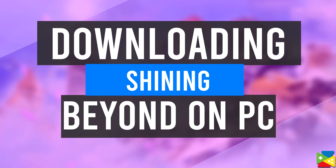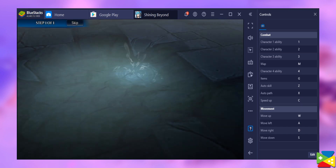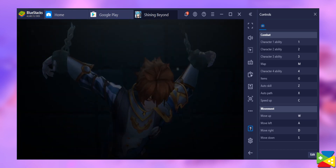How to play Shining Beyond on PC. Installing and playing mobile games on your computer is actually quite simple, especially when using BlueStacks, our Android emulator, which is both easy to install and offers lots of tools to improve your experience. To get started, please follow these easy steps.